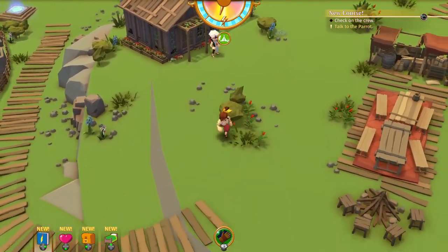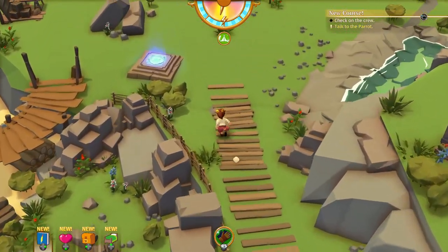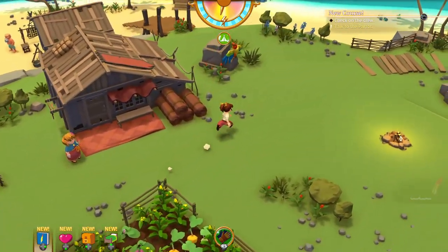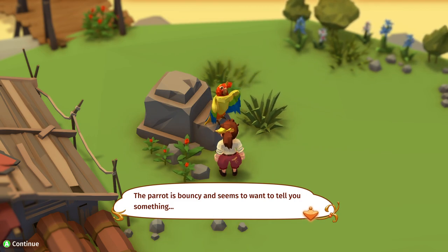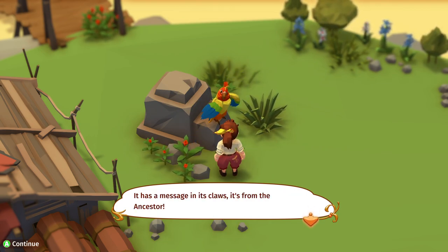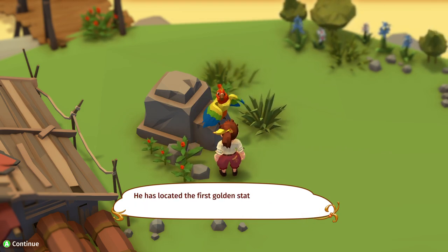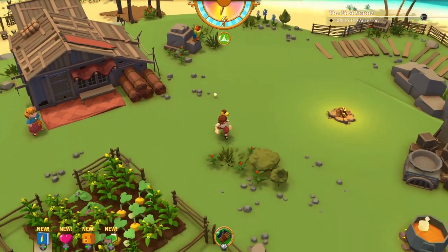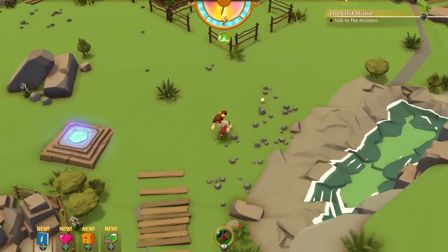Let's go chat with our little parrot friend next. That means we can carry one more dish — that is great. Hey parrot! The parrot is bouncy and seems to want to tell you something. It has a message in its claw — it's from the ancestor. He has located the first golden statue — we should go and visit it up on his pyramid.